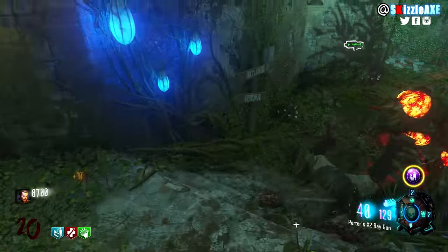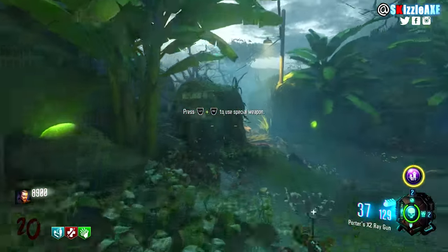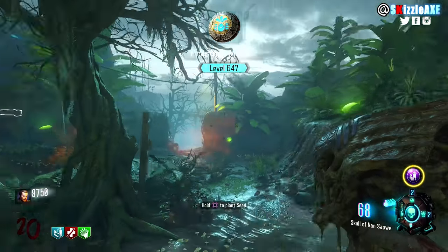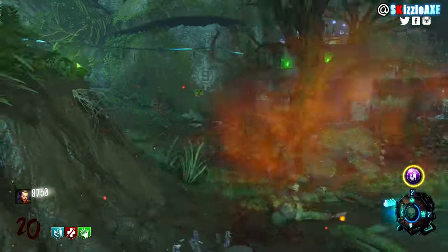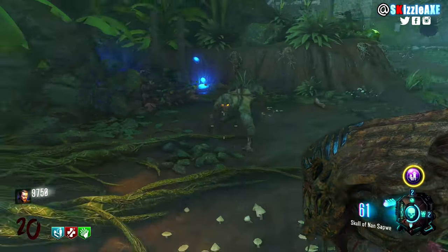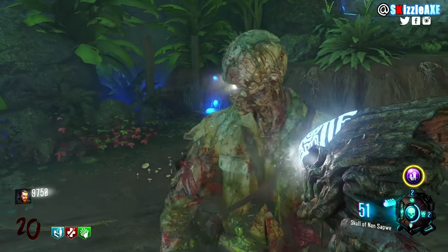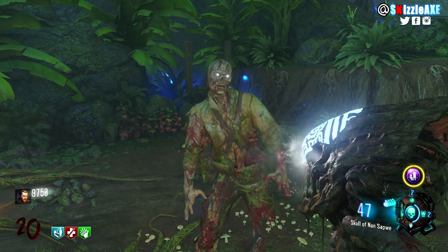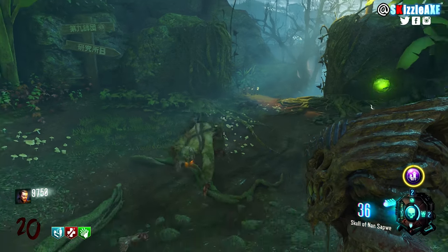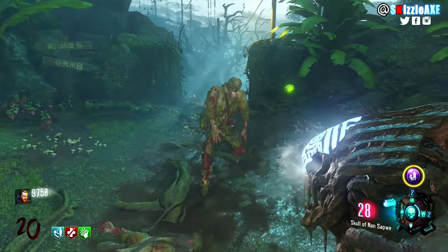On that map we have the Skull of Nan Sapwe, and that's the only thing that's great about this map — and it's rightfully our number 1. This is by far the best specialist weapon ever. You have 2 effects: you can stun all the zombies so none of them will touch you if you're stuck, and you can use the secondary effect to kill them. It was patched so you burn through ammo faster now, but the damage from the Skull of Nan Sapwe is absolutely unbeatable. Holding the skull in your hand is just mind-blowing — 10 out of 10.